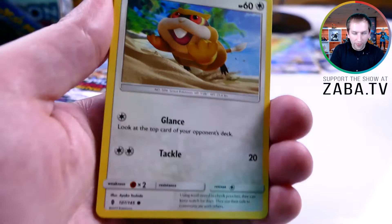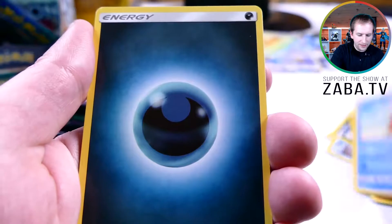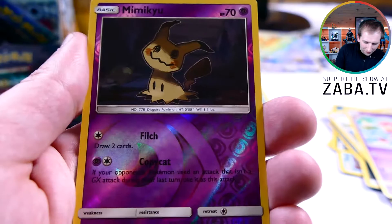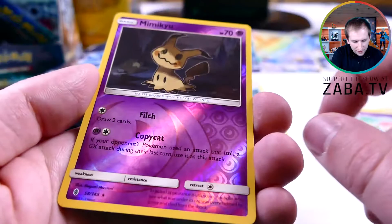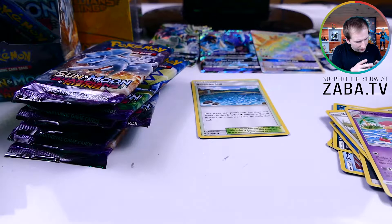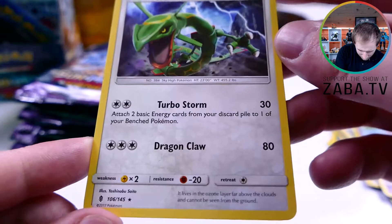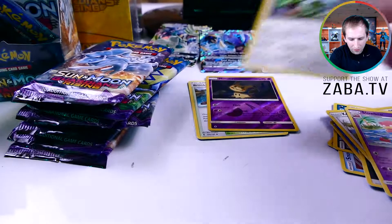Opening the first pack: Patrat, Snorunt, Murkrow, Salandit, Delibird, Darkness energy — these cards just feel so fake, it's throwing me off. Huge Brooklet Hill! Whoa, Mimikyu — okay, that is a good rare. You can only get the holo version of this out of a blister pack. And our rare — what the heck, Rayquaza's in this pack! Turbo Storm: attach two basics from your discard to one of your benched Pokemon. That's weird — why is Rayquaza in this pack? Is he even in Sun and Moon?